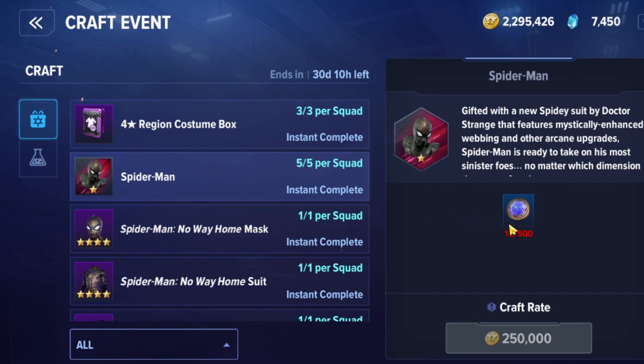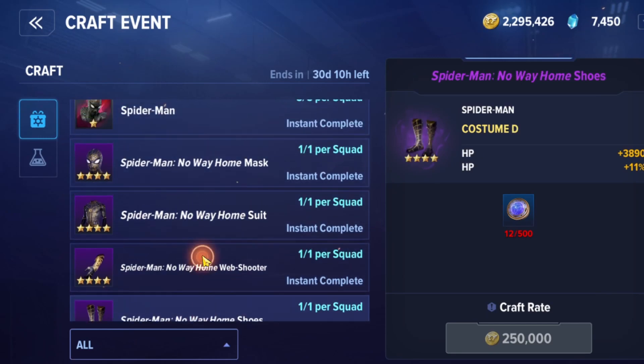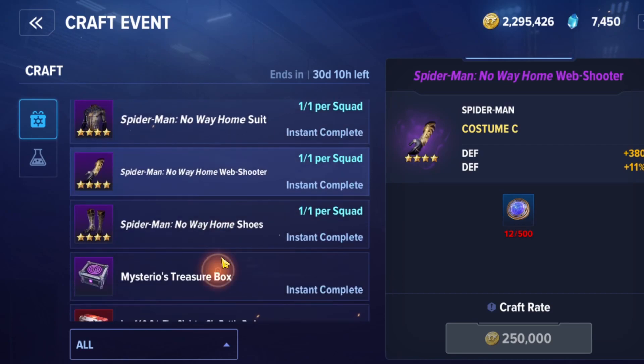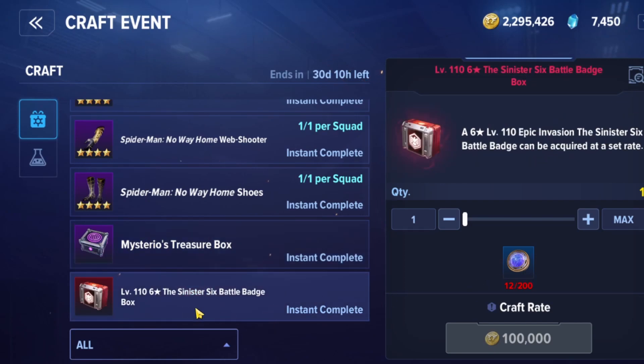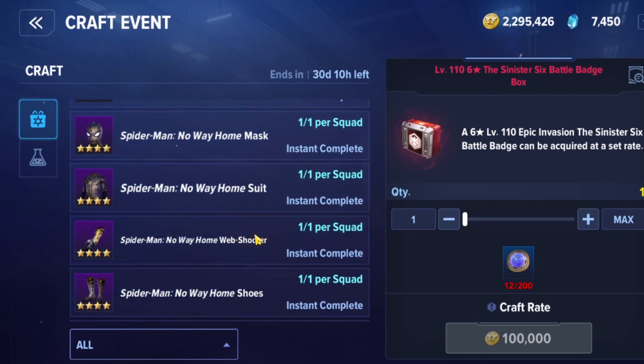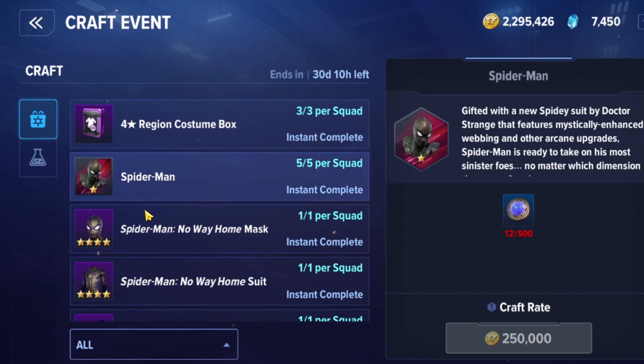We have 10 Spider-Man shards for the Spider-Man companion for 500 seals, and you can buy five of these — so in total you could get 50 companion shards. We have four-star sets, which are pretty much the same as what you got for free, but now as four stars. There are mysterious treasure boxes — a four-star costume, a four-to-five-star core, and a one-star special companion Spider-Man Daredevil. You can also buy the badge box, which is random and costs 200 seals.